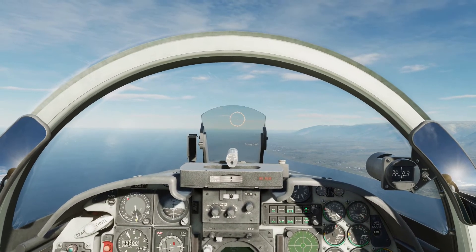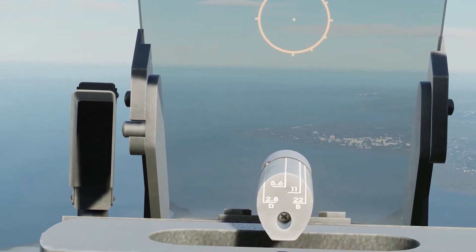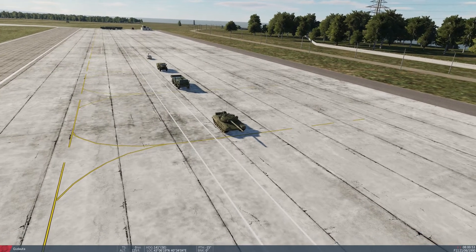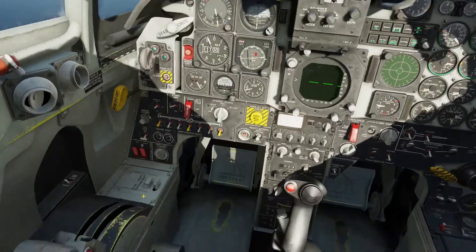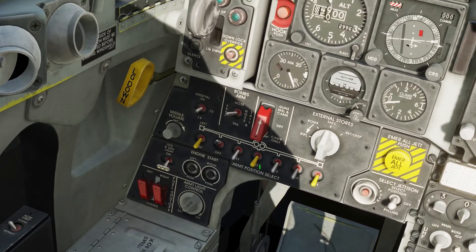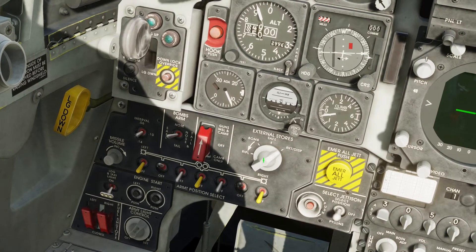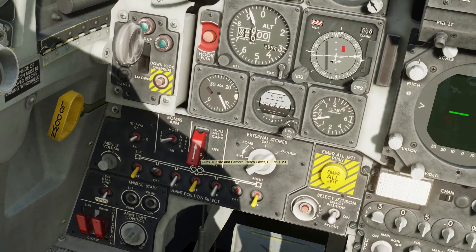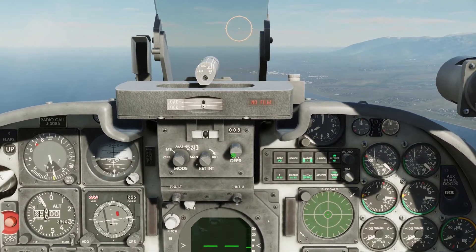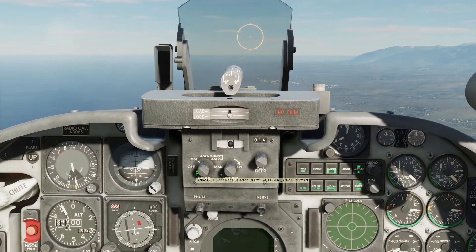Here we are in the cockpit and ahead of us we have the airfield with our targets. Let's start by trying to take out the T-72. We're going to arm the stations with HEAT rockets on the outboard pylons, set the mode selector switch to rockets, set our depression to 14, and the mode selector switch to manual.